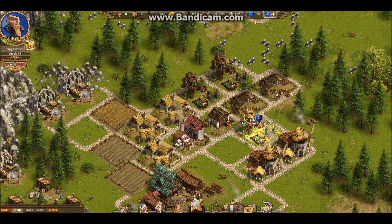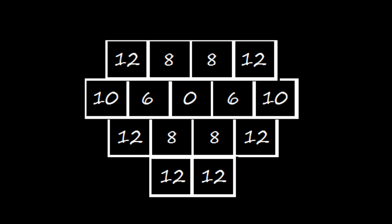So let's apply what we've learned in the real world. As you can see on this map, the bakery should be on the 6th spot because that's the one that's closest. And the mills can be placed on any of the 12 spots.